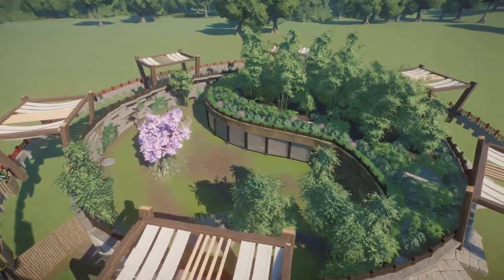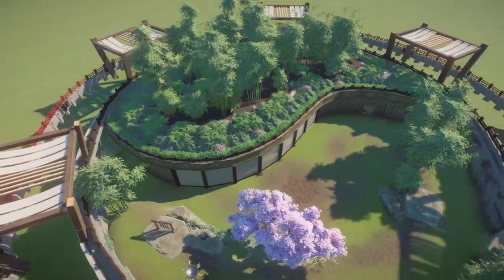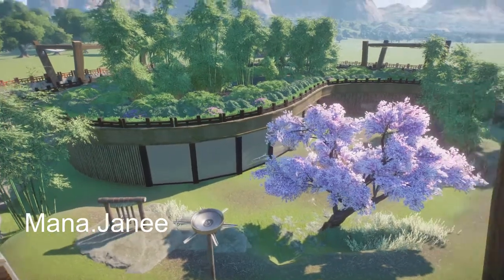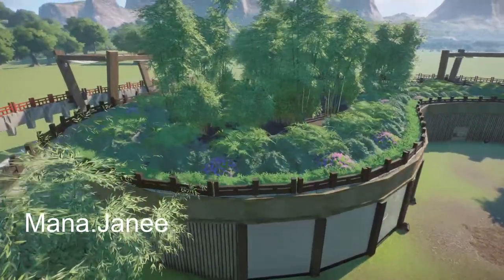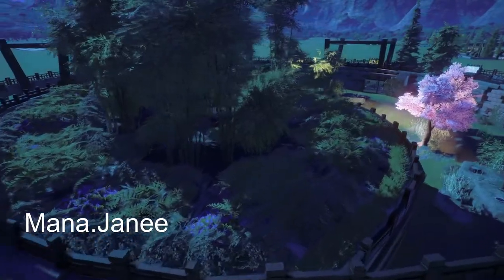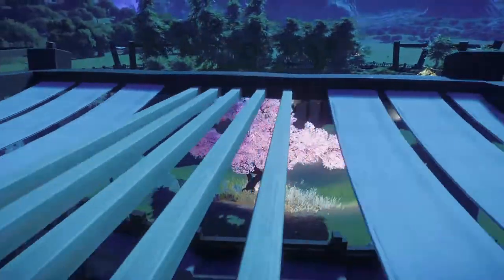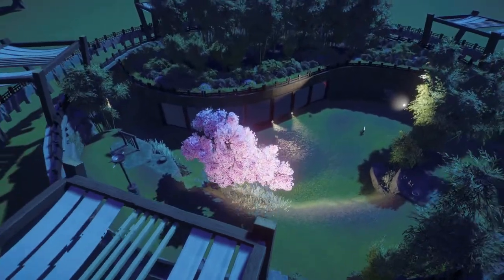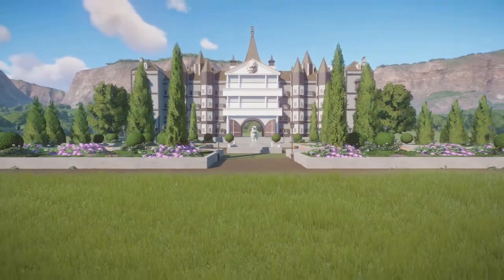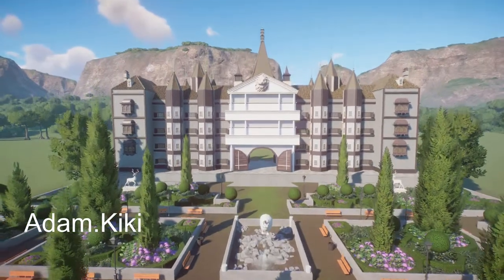Our next piece is a giant yin yang for the panda and the Chinese Angolan. It was made by Mia. You can bring this into your zoo for right around $56,000.